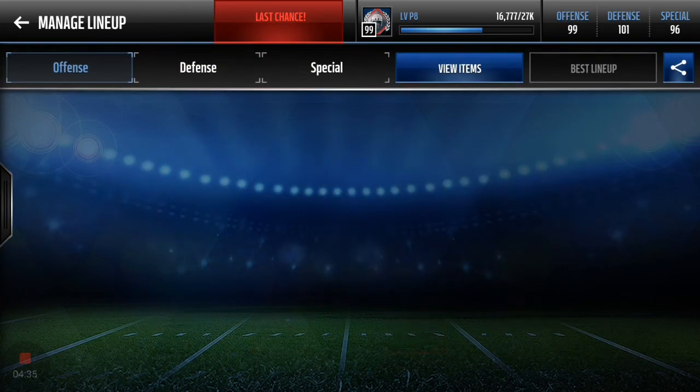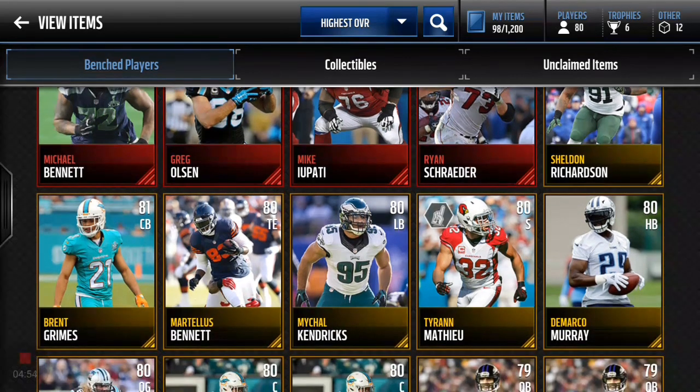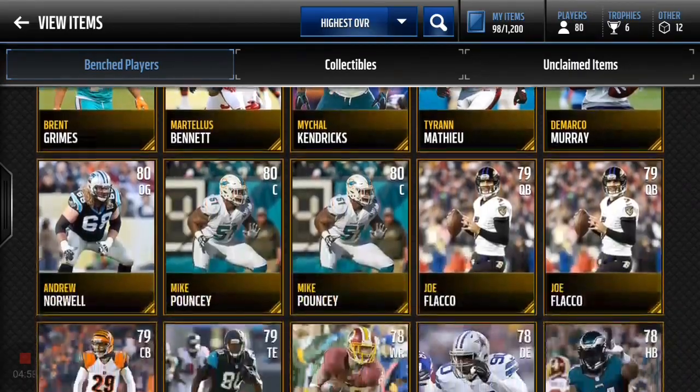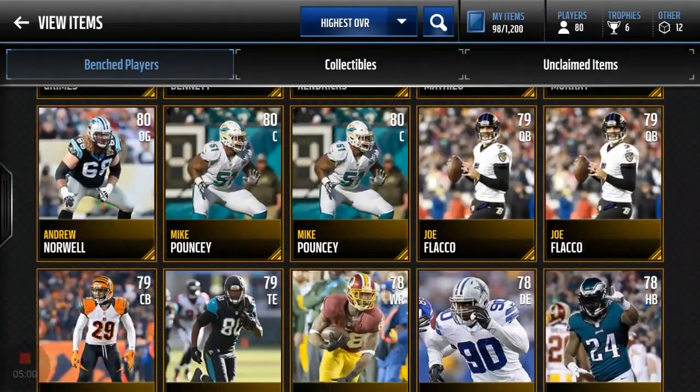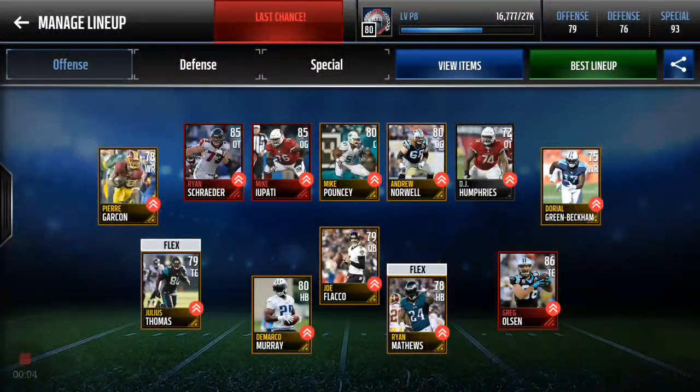Let's see what we're working with. We pulled four elites, so out of five packs four elites is not bad. We got mostly offense and one defender — Michael Bennett. Our next highest overall was Sheldon Richardson. We'll probably use two tight end sets and go with Murray at running back unless I can find somebody. Joe Flacco will be the QB.